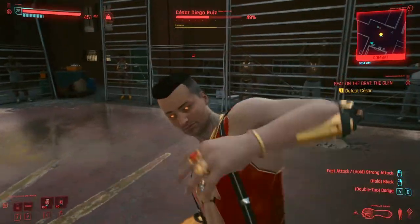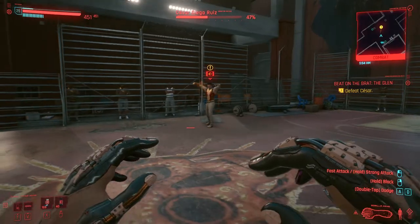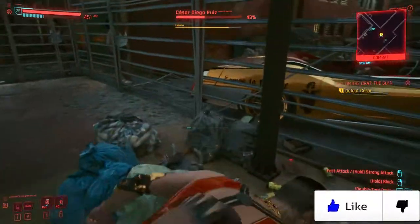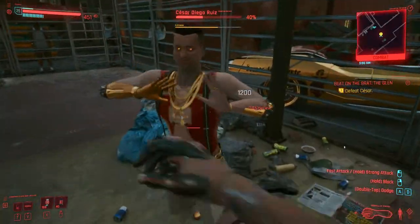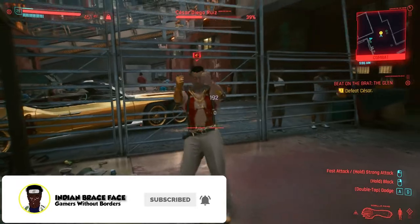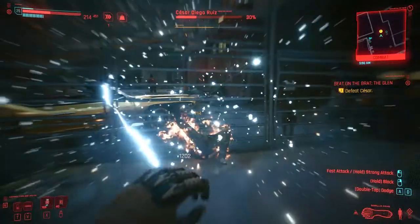Scissor is a very tough opponent to beat, especially on the hardest difficulty. I suggest that you equip the Gorilla Arms to make your punches more deadly, and you can even equip them with a thermal implant to make them deal burn damage. Yes, they're allowed — but Mantis Blades are not allowed. That's why I love the Gorilla Arms.